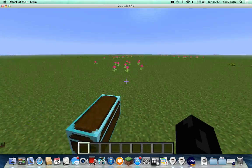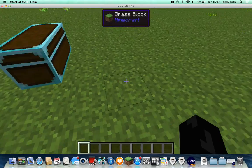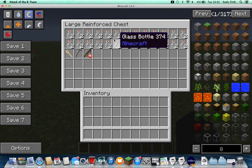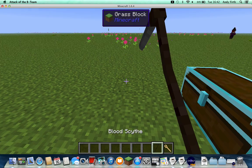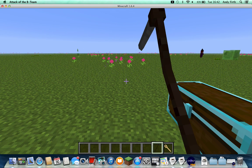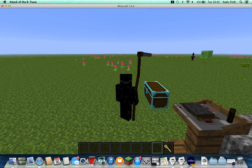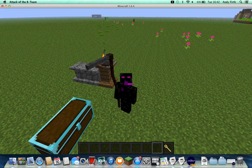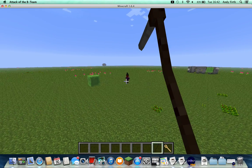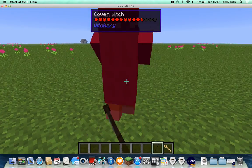What you need to do first is you're going to need two things. As you can see, you're going to need a lot of these things. You're going to need a bone needle and a blood scythe. I'm not sure how to create these, but the blood scythe is pretty cool. If I go into F5 mode... it's awesome. It's like... So basically, the first thing I need to do is kill this witch with my blood scythe.